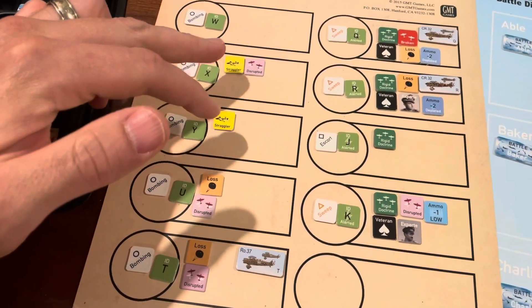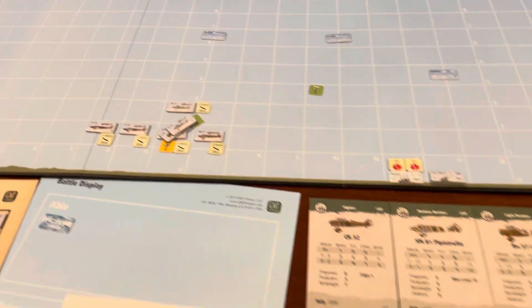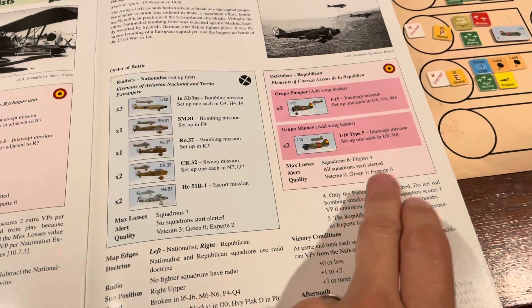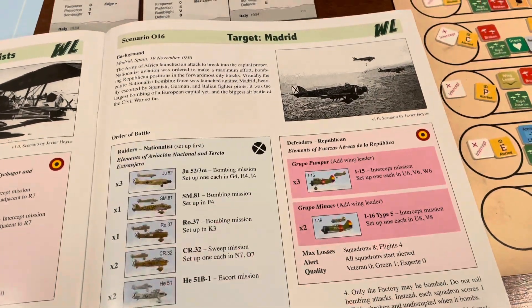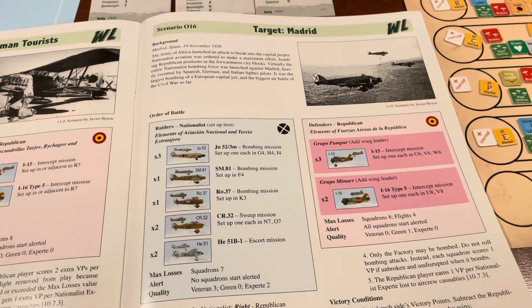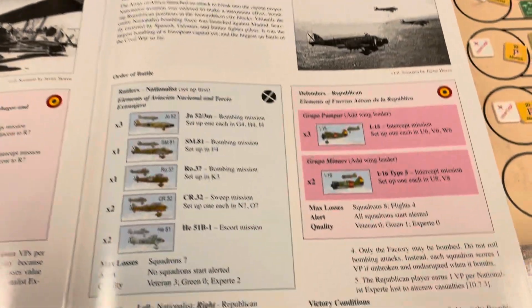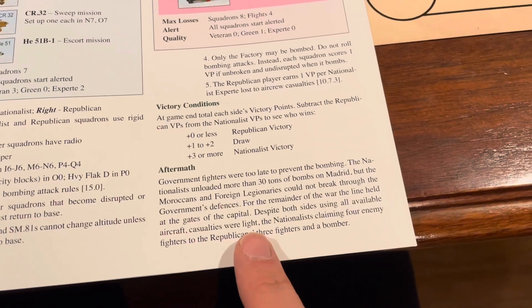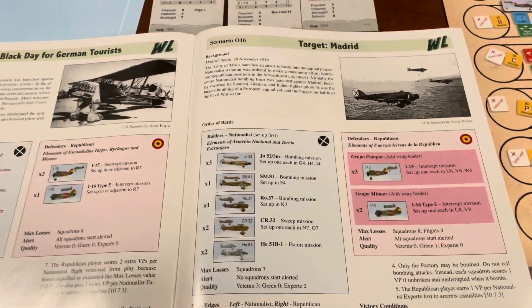This one could have gone either way very easily — if these two stragglers had resulted in a kill, that would have been an extra four victory points right there, which would have brought this to a positive three, just barely a nationalist victory. Good scenario, interesting with the fixed results of the bombing, and with the wings there's some flexibility. Things could have been very different had we set up the tallies and the vectors differently. So there you go — Target Madrid, in this case a nationalist victory and quite a few air kills. Reading the aftermath notes on what happened historically, there were only a few fighters shot down, so this was a lot bloodier than what happened historically. Thanks for watching.